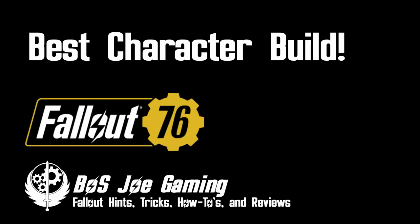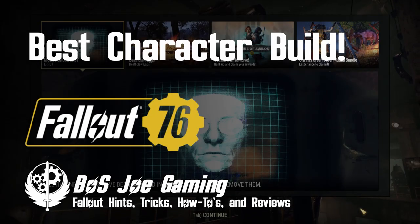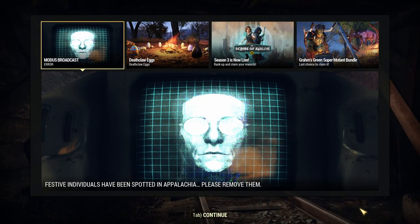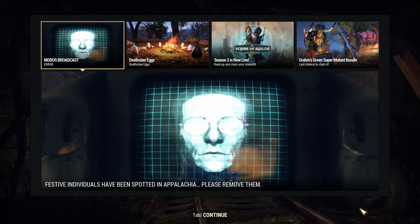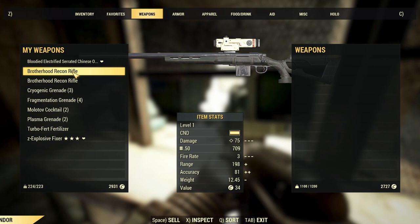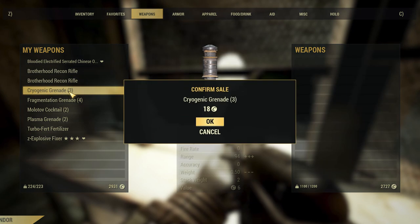Hi everyone, Joe here with another Fallout 76 video. I hope you're enjoying Bethesda's idea of an April Fool's joke — it's double vendor caps, script, and bullion this weekend. And the Holiday Scorched are back. Happy hunting, and don't forget to set your Collectrons to search for holiday gifts.